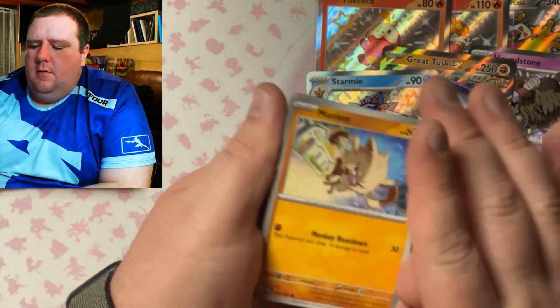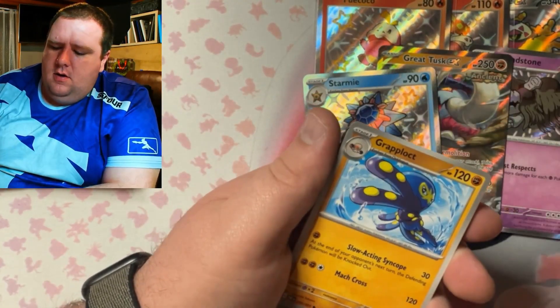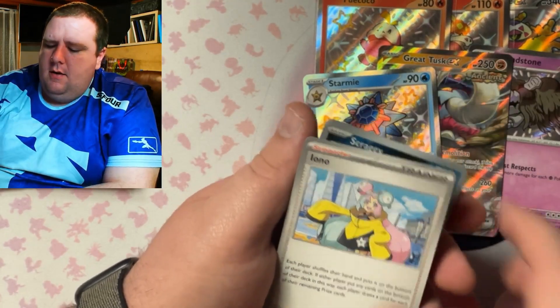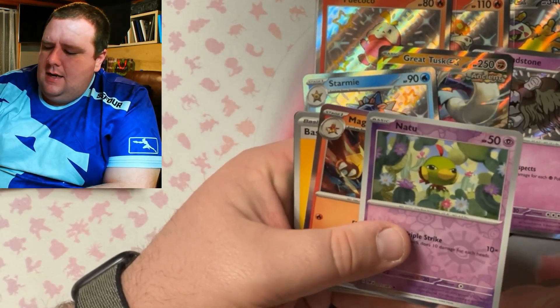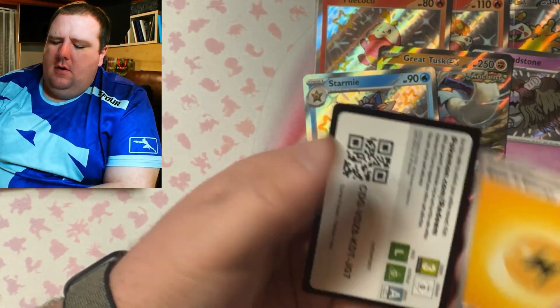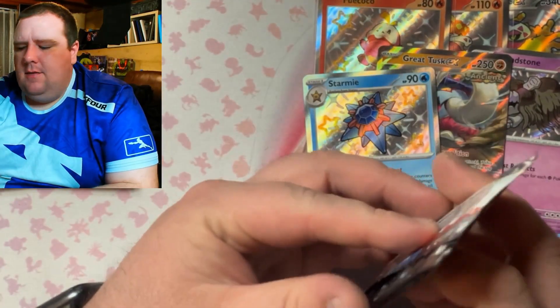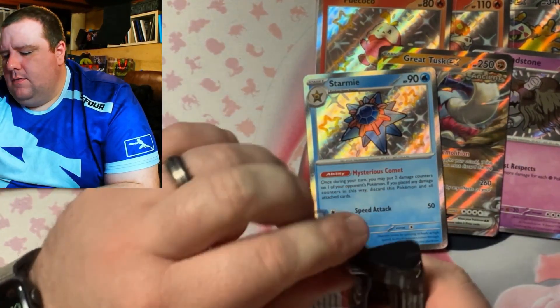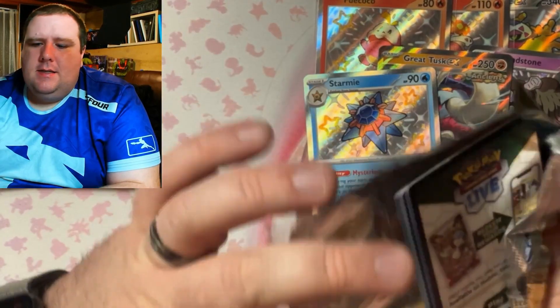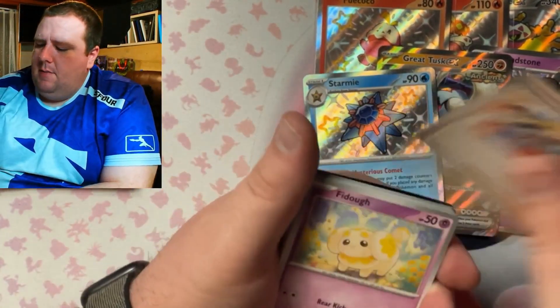Pack three cards: Mankey, Flittle, Pikachu, Greavard, Granbull, Scraggy, and Magmortar. There's the code card. We've got about four more packs left — so far we've gotten three hits out of four packs, which is not bad at all!